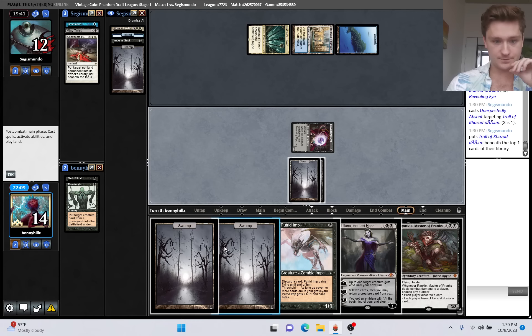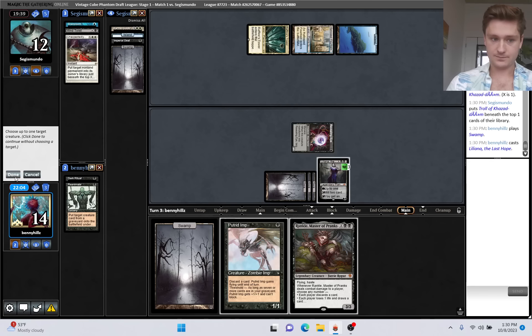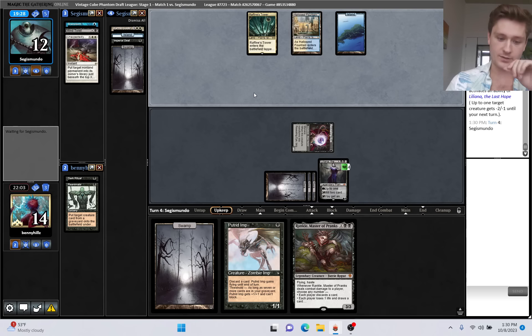Play Liliana plus. They're going to be able to put that troll into play with their Karmic Guide pretty soon. I feel like they should have put it on top, not below the top card. Because now they can't draw it and immediately cycle it so that they can Karmic Guide on turn five. Now they can't Karmic Guide for the troll until turn six.